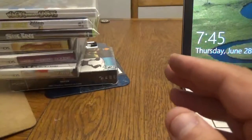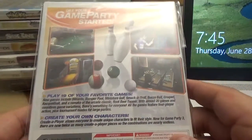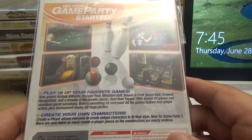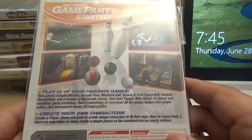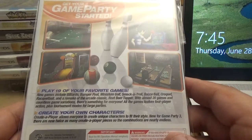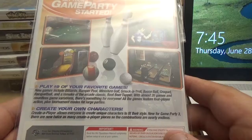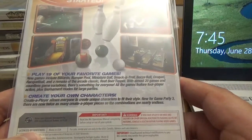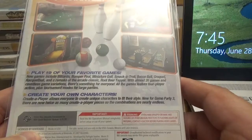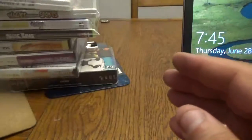The last game in this batch is Game Party 3 — 19 hit games from WB Games. New games include billiards, bumper pool, miniature golf, smack control, bocce ball, croquet, racquetball, and a remake of the arcade classic Root Beer Tapper. With almost 20 games and countless variations, there's something for everyone. All games feature four-player action plus tournament modes for large parties. Create-a-player lets everyone build unique characters — now with twice as many creative pieces, making combinations nearly endless.